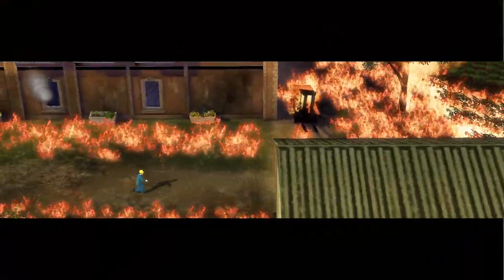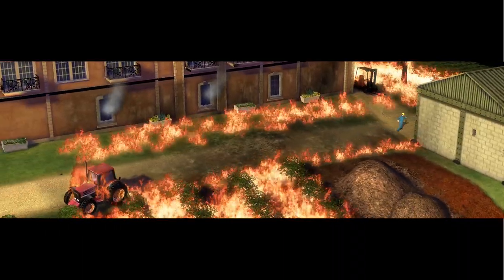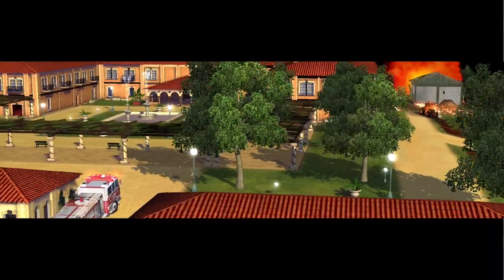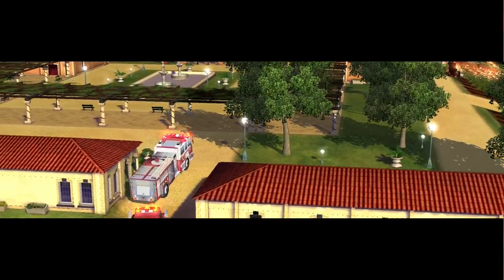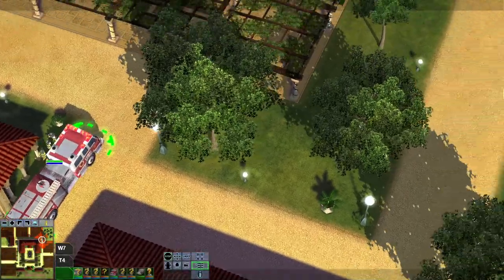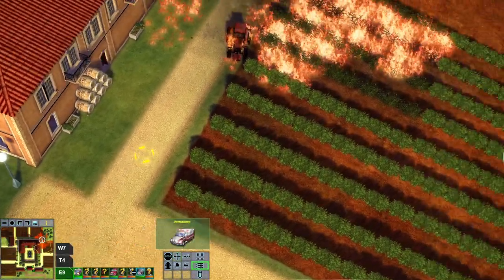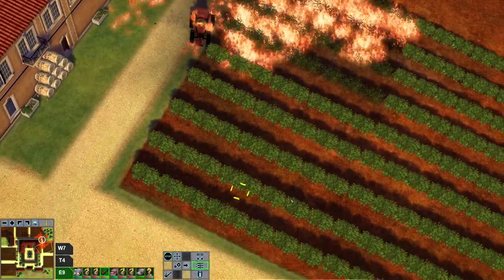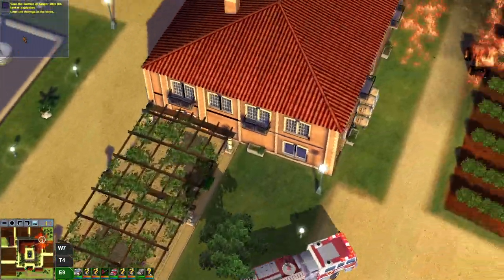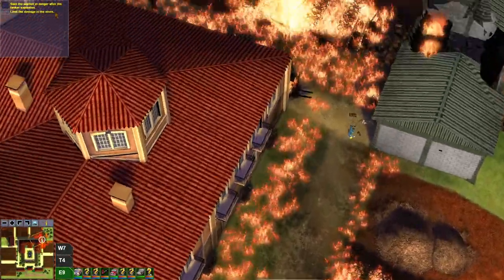A lot of civilians are apparently trapped inside of this winery and we're going to have to rescue them. But before we do that, let's deploy our pumper and also the water cannon. One of our objectives is to limit the damage in the vines.